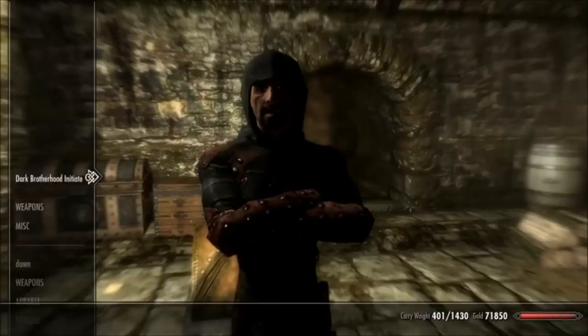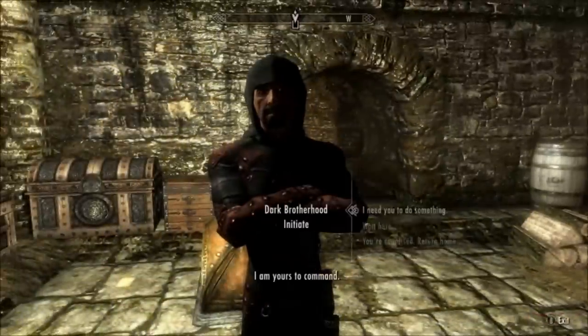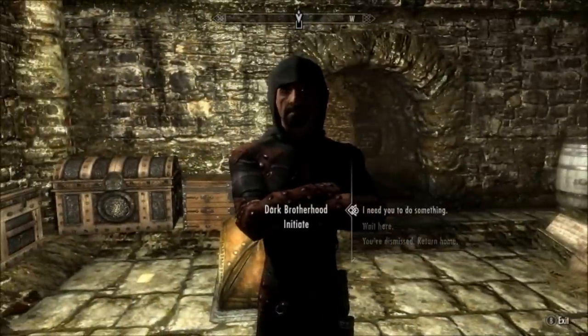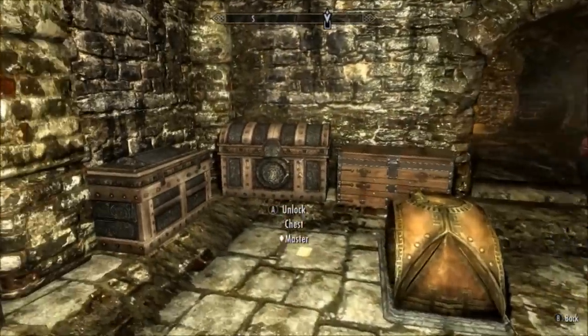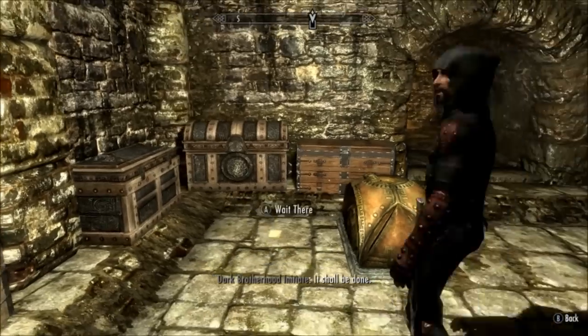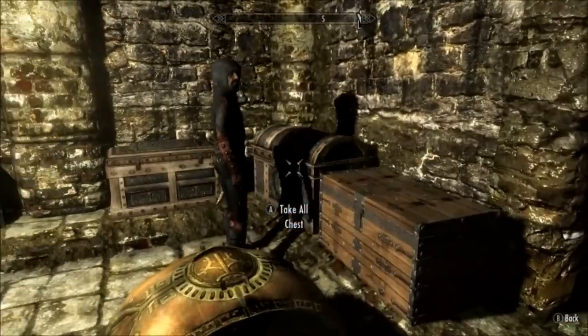Firstly, make sure your follower has at least one lockpick in their inventory. Then talk to them and say 'I need you to do something for me.' You will see your cursor change. Now just hover over the chest that you want to pick and press the A button, or X if you're on the PlayStation. Then your follower will go and unlock the chest for you.